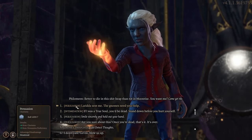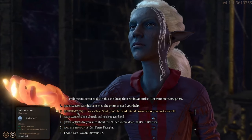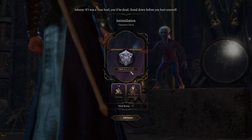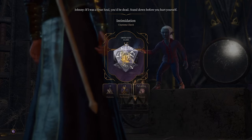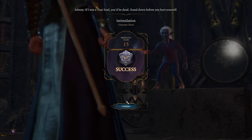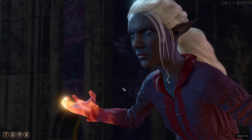Pick the lock inside — there's going to be a gnome who has the smoke powder. You have a few different choices: persuasion, intimidation, whatever you want to do. Obviously persuasion is a bit better; intimidation is what I specialize in so I gave it a shot. Use whatever tricks you need — it's a harder DC.